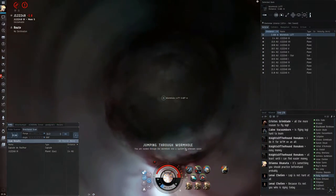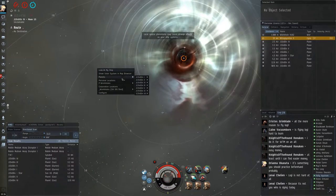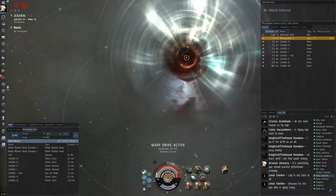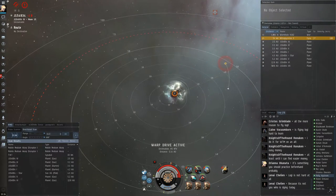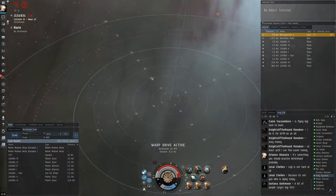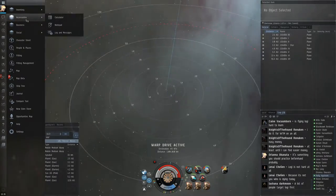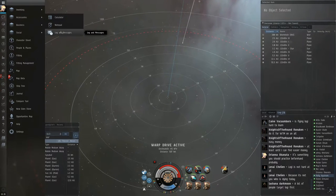I'll talk about positioning on the hole in just a minute, but I'm not really worried about the Cinnabaw over here. I'm going to be polarized, but I can just warp off and cloak. So I warp to the high-sec hole at 10. This is actually kind of a risky thing to do — the Cinnabaw could follow me, and if he happens to also warp at 10, he'll decloak me. But if I see that happening, I'll just burn to the hole and jump through. It's not something I would recommend unless you're already comfortable with the game.